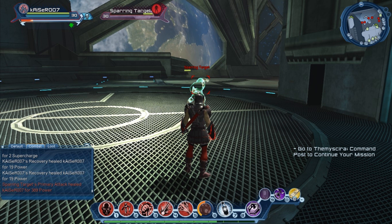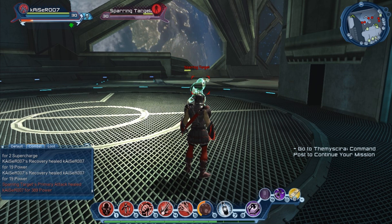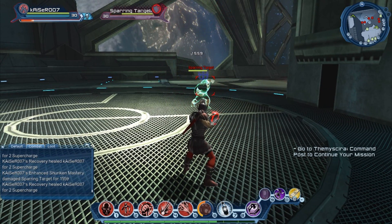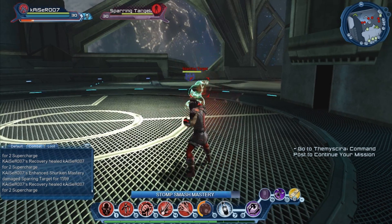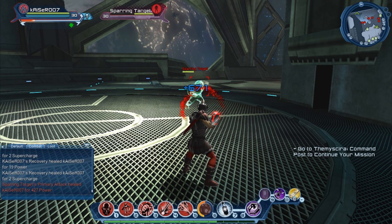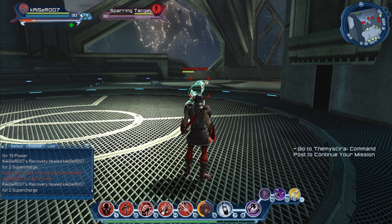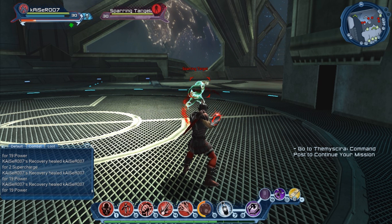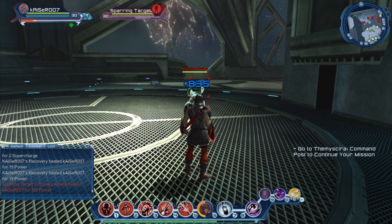Now that our weapon mastery combos are ready, I'm going to use it. The combo I'm going to use is Brawling into Martial Arts — the hold-hold combo. You see that I didn't get any special boost because I was too slow chaining the skill after the weapon mastery combo. If we chain the skill successfully, it should look like this — you'll see a surrounding aura and a sound effect to tell us that we did it successfully.